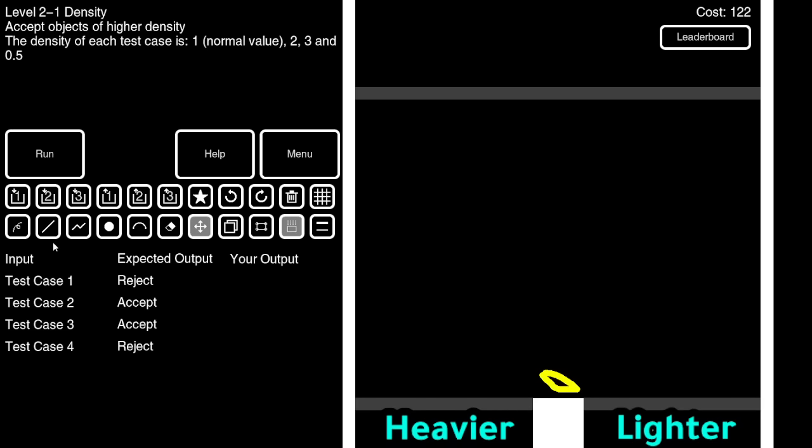Next level: bouncy versus un-bouncy — which would be the first goddamn thing in this game that is actually visible! Yes, finally! You would just want to do that, and then the bouncy ones will be able to hit that dot but the other ones won't. Why isn't this the first level in the set, instead of density and friction which you can't even see? And last one — okay, there we go! Insanely the record for this one is also about 105.